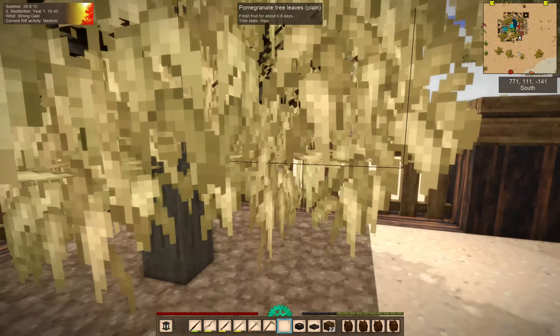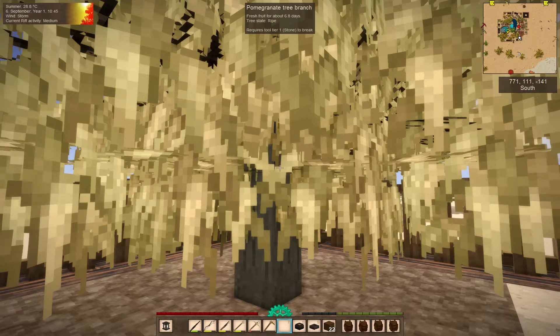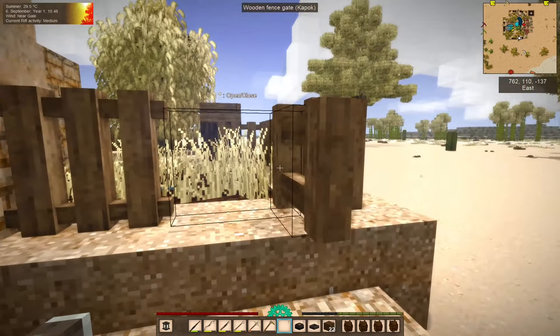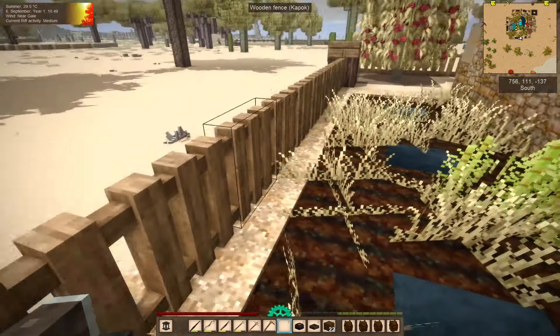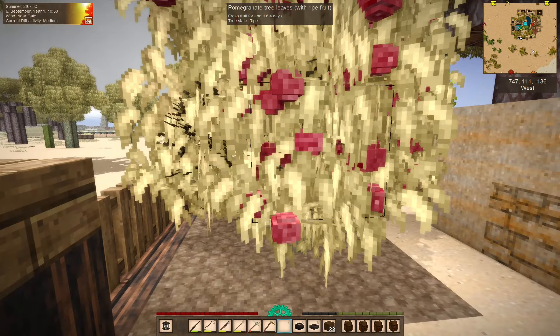Oaktree says fruit trees are one of the weaknesses of the shorter playthroughs, like 100 or 200 days. They are, yeah. That's why I'm always like, when people are doing those challenges, I'm like, okay, that'll be fun for a while, but then you'll just give up on half of what the game offers.